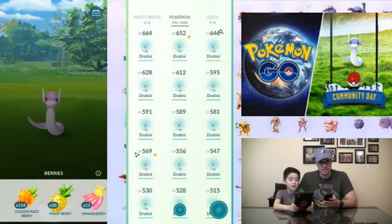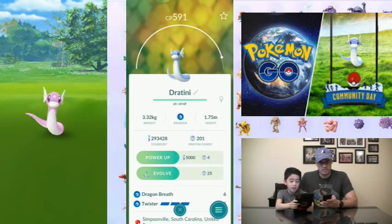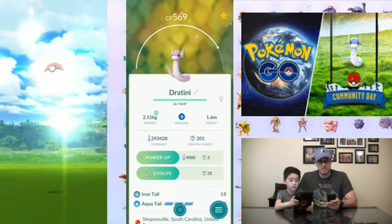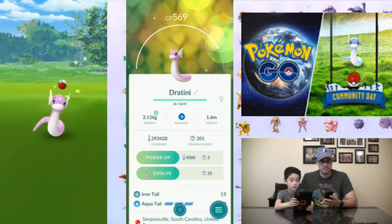We have seen a special Dratini in a gym but now I have it. So here's the shiny Dratini right now — it's pink. What we're gonna do is we're gonna actually evolve it all the way to the end. Let's see what it looks like.